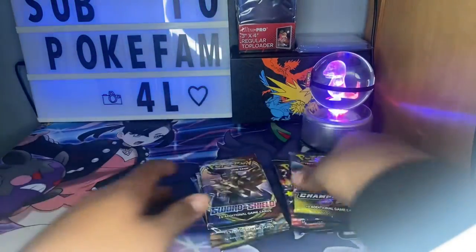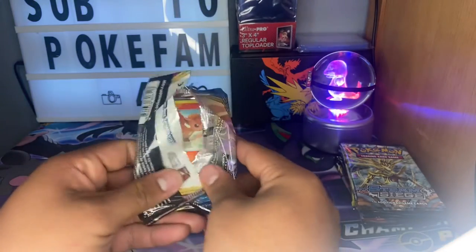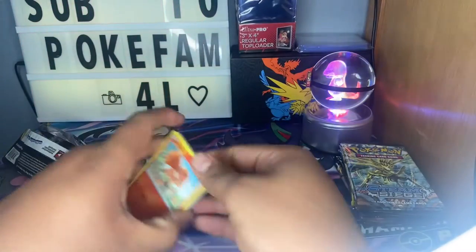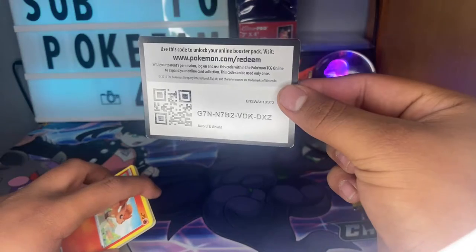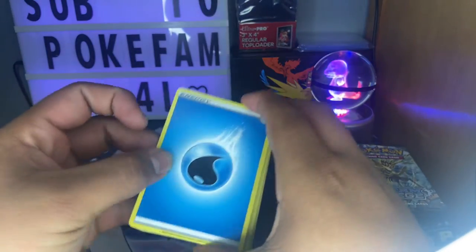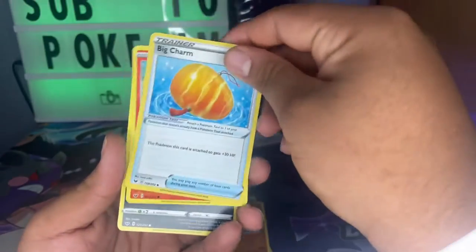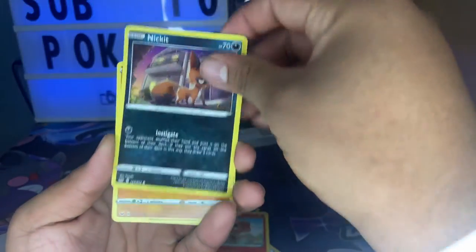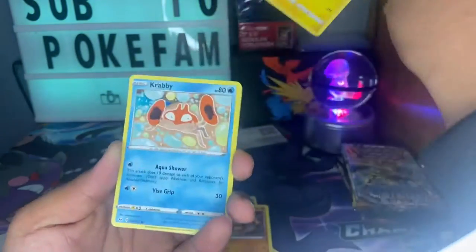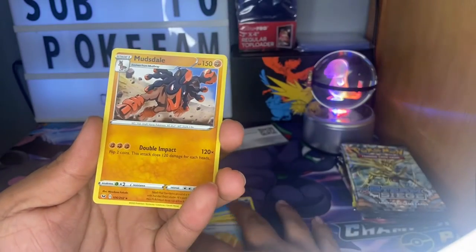Alright, enough shuffling, let's get to the opening! First up is a Sword and Shield. Go card for the Pokey fans, toss it on the side. One, two, three, four — four to the front gets the energy, I'm going lightning. Got water energy. We got a Kingler, a Raidon, a Big Charm, a Vulpix, a Nakeball toy, a Chin Chow, Krabby reverse holo, Big Charm trainer, and the last card is a Mudsdale non-holo.